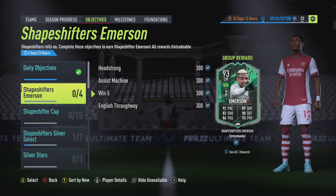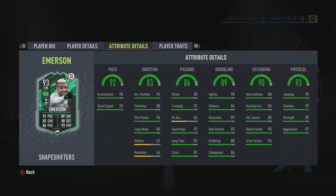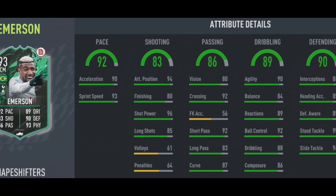EA have released Shapeshifter's Emerson as an objective, and this card looks crazy. There's a free start, but I'm hoping that's a visual glitch like always with these cards. Look at this card as a box-to-box center mid, CDM, or CAM, depending on where you want to play him. This guy looks crazy.